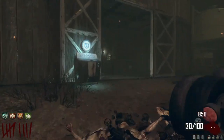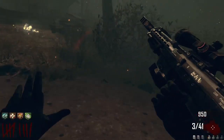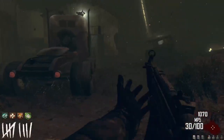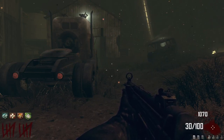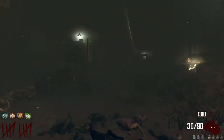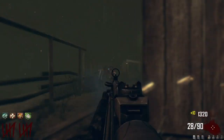Now that we've got Speed Cola, we've got all the perks we need to survive a high round. Look how quick the reload is - I absolutely love it. If you get the DSR-50 pack-a-punched with iron sights you can survive at least until round 30 if you're good at the game. I reckon the Galil or HAMR from the mystery box would do really well.